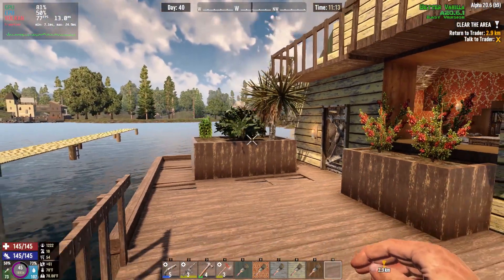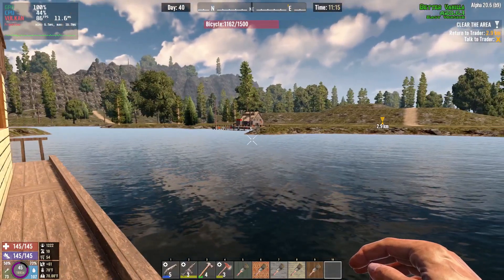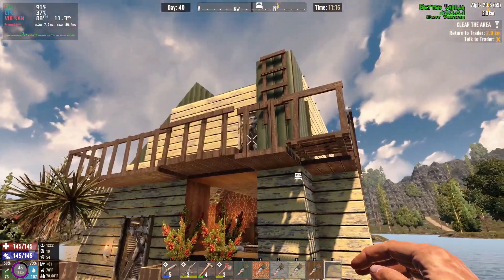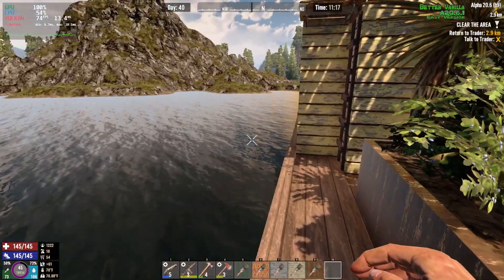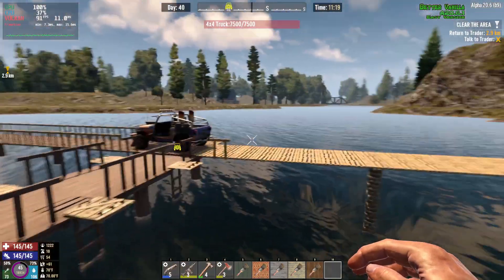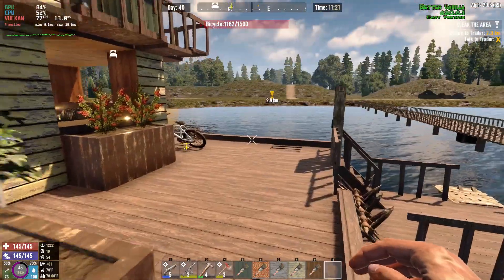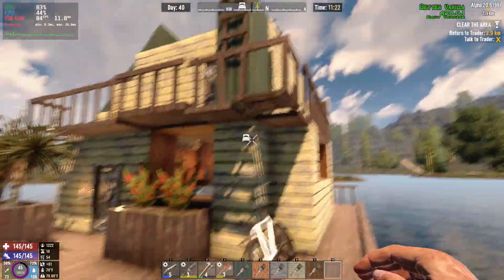There's a zombie mod that adds a whole bunch of zombies both in appearance and strength. But first let me show you the base - I'm really proud of this. This is the boathouse on the lake - spillway lake I think - and I've made some serious modifications to it.